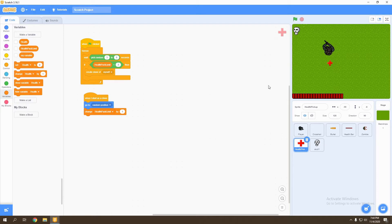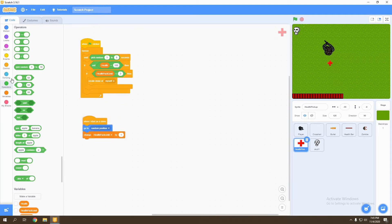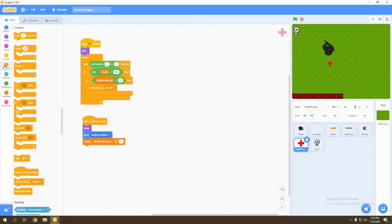We also want to make sure that the health pack doesn't appear if our player is already full on health. So we go to control and add an if statement — if health does not equal 100, then we can continue on with this script. We're going to go to looks and do what we've done with our zombies and bullets: hide the original health pack and only show it when it starts as a clone. Then we create a forever loop.